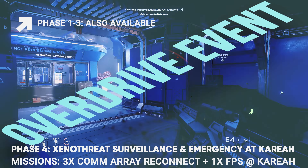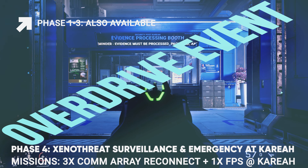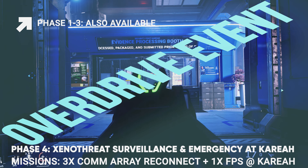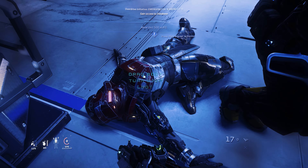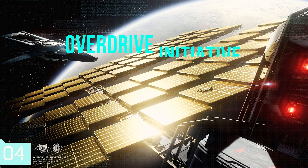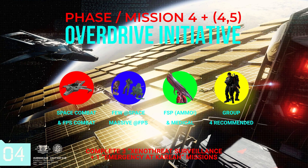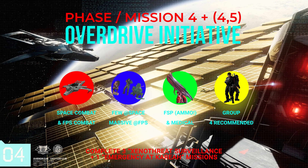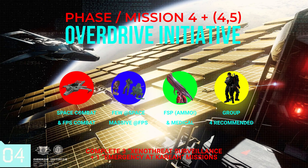Here you get the Emergency at Korea mission, which is a massive FPS battle on the Korea station, directly in connection with the Xenothread Surveillance missions, where we have to reactivate three Comarays. Since we are not only in space but also engage in massive FPS battles, we need space equipment with a combat-ready ship and FPS equipment, where enough ammunition and especially medical equipment is the key.